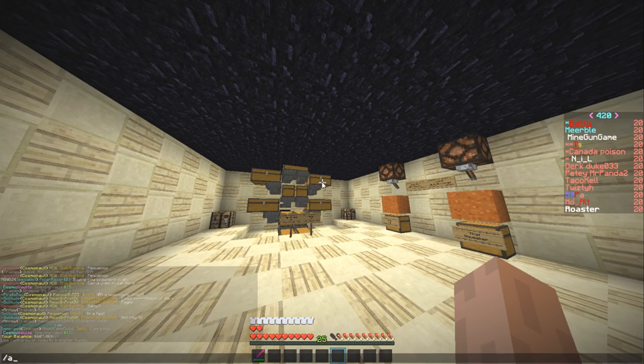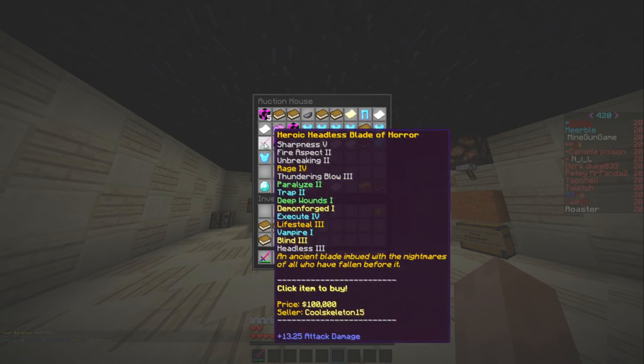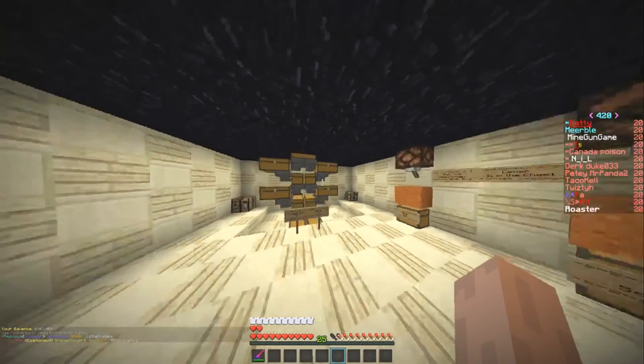We've got a white scroll there for anything that we need. Let's just see if there's an enlightened 3 book in here - cheap. No, there's not. So anyway, I'll see you guys in the next clip.